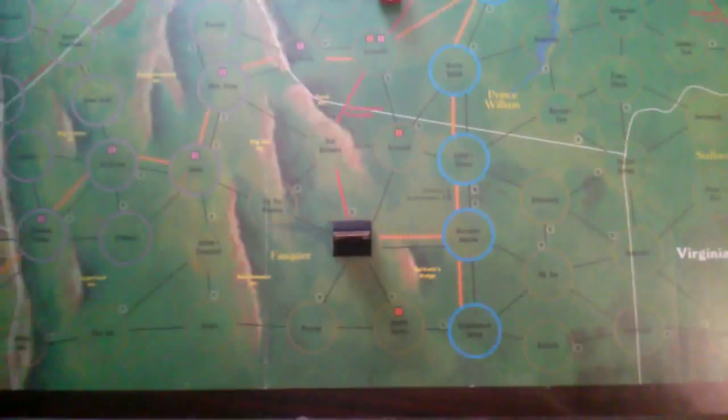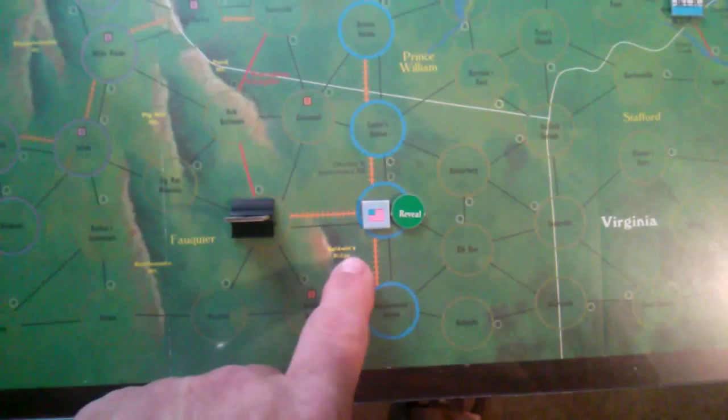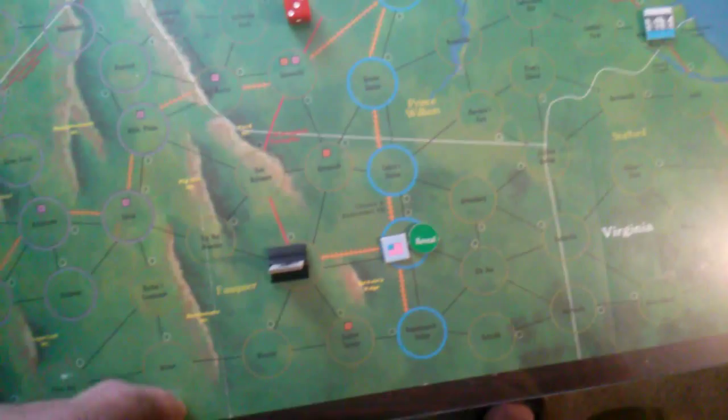After a successful probe, we draw a force from the cup. We have a combat unit with a strength of four, so we place it active side up in Warrington Junction and place a revealed marker. Now we know there's a strength four combat unit there — probably not best for us to move in, since our raider strength is only one. We're going to pass on that spot.